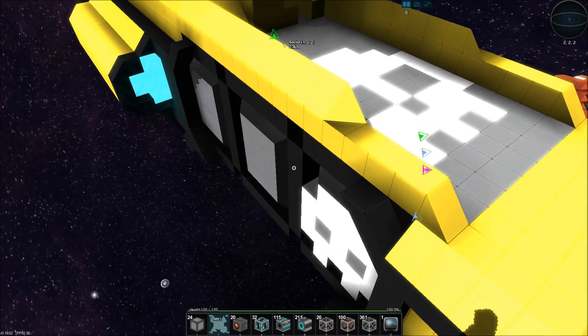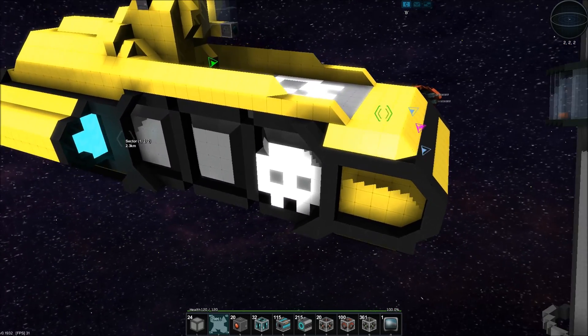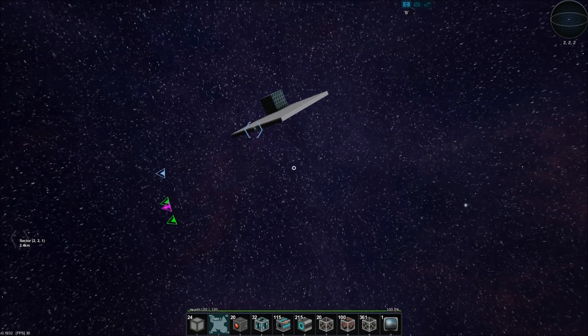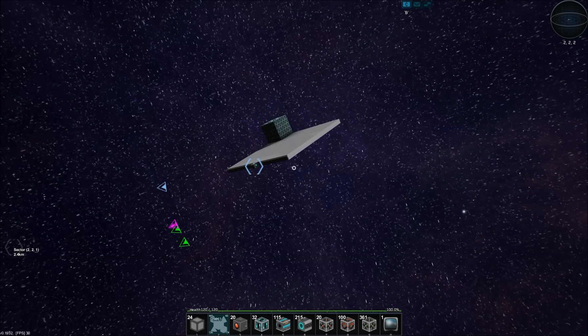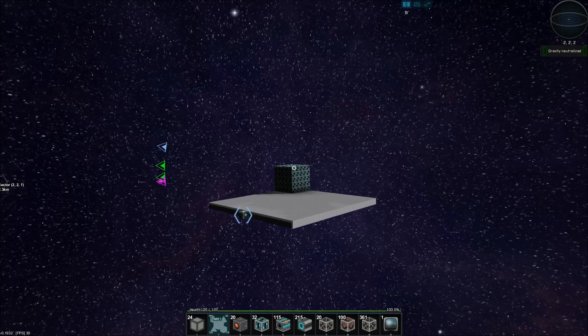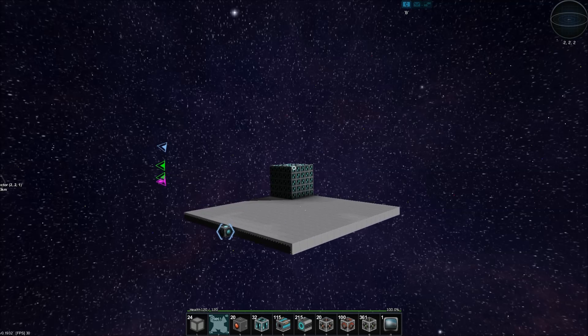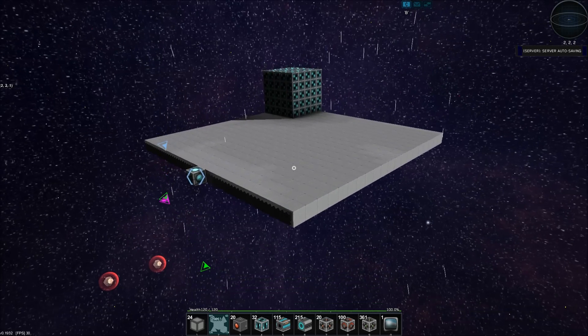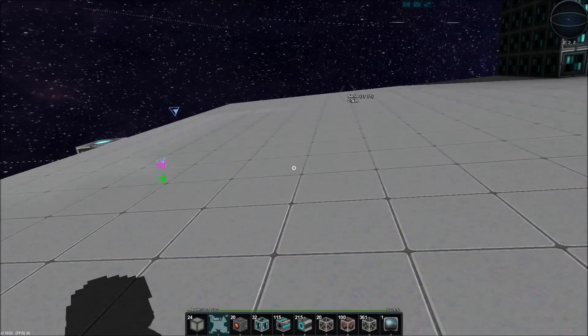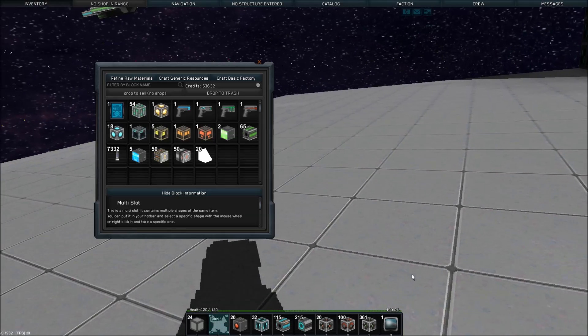I put some logos on the sides of this ship as well and it looks pretty cool. Let's get started with today's episode — we want to figure out turrets first. I've done a little bit of research but haven't built one yet. I bought a bunch of these turret docking units, but I'm not sure if they actually do anything — somebody answer that for me in the comments.